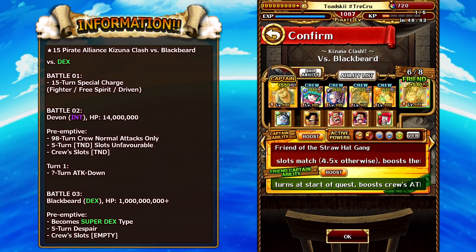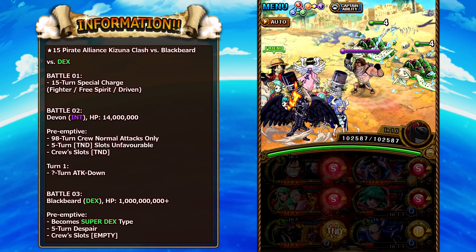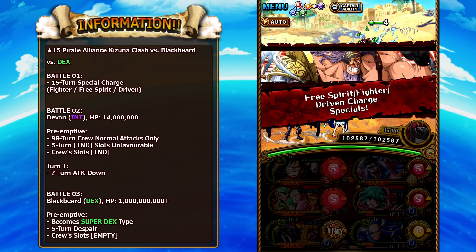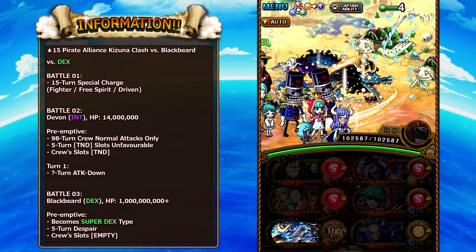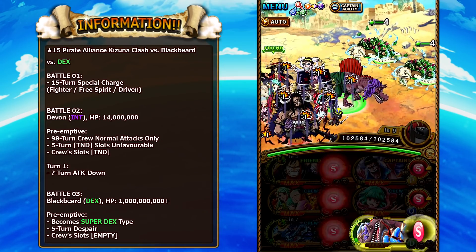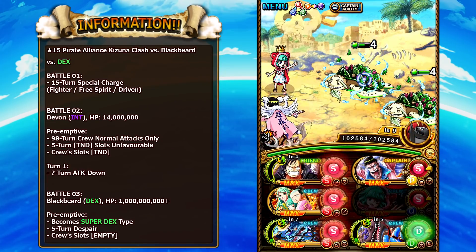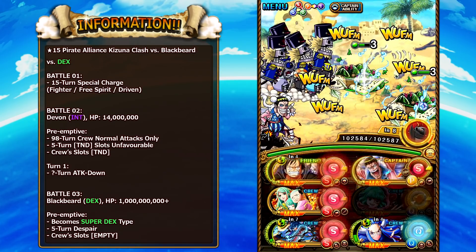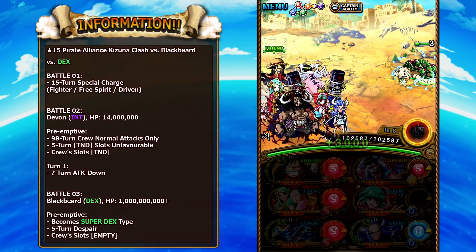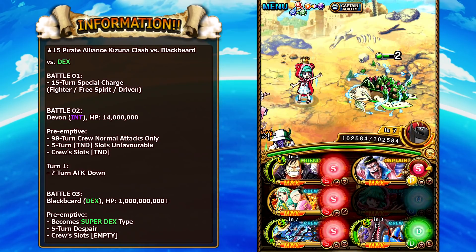Jumping into the video, we're first going to start against the Dex — the super Dex variation of Blackbeard. Very similar to the original 10-star difficulty, Fighter, Free Spirit, and Driven characters are the ones receiving cooldown for this quest. A huge shout out to my alliance members Pappy, Ryoin, and Vang for coming up with team ideas for this super boss and all the variations in today's video. We are trying to charge up the super swap, and on one of the teams with ulti page 1, we actually don't even get the super swap.